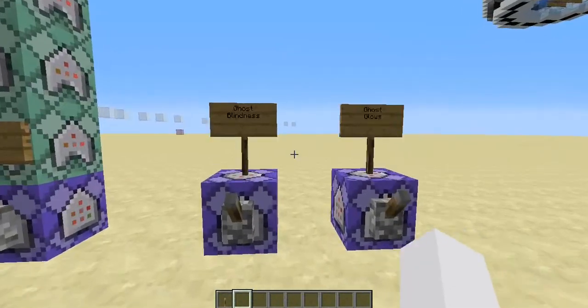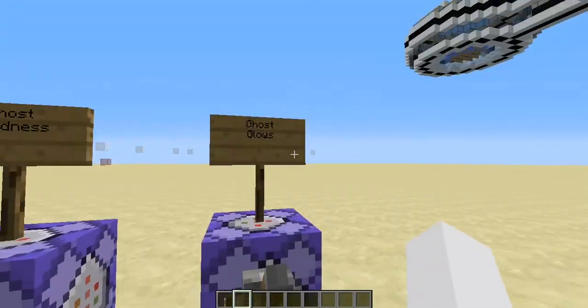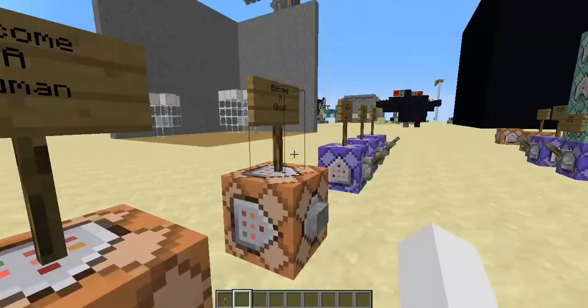And these are some special things. This one makes all players in range get blindness. And this makes all of the ghosts glow — not all the players glow. And I'll show you about that in a second.